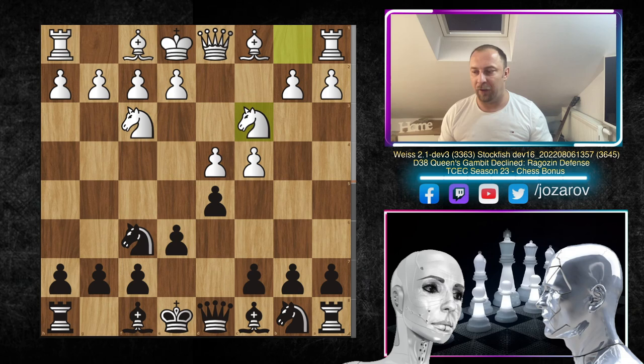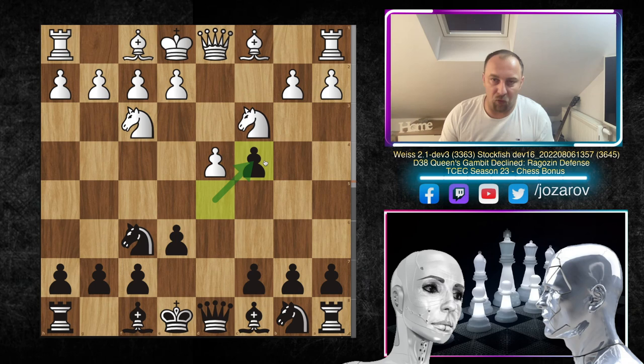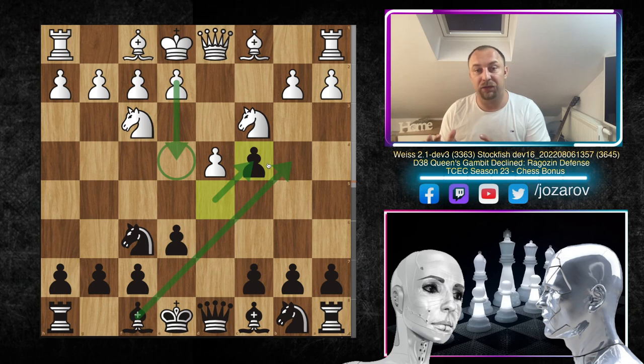From this point I think white can be challenged in two dynamic ways. One dynamic idea I like is to play dxc4, going into the Vienna Variation of the Queen's Gambit Declined — this creates an asymmetrical structure and the game becomes really wild, with e4 happening in the center and bishop to b4, making the game quite tactical.